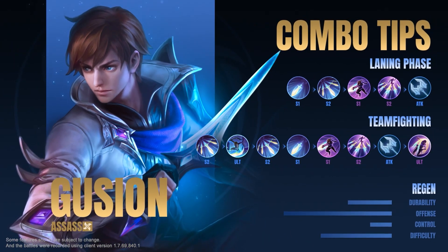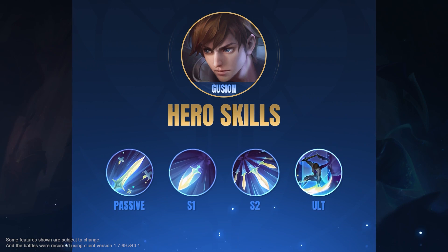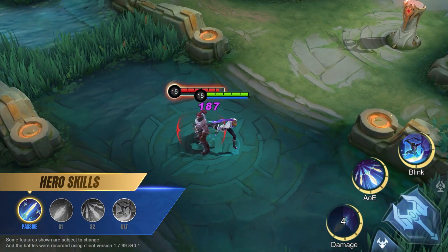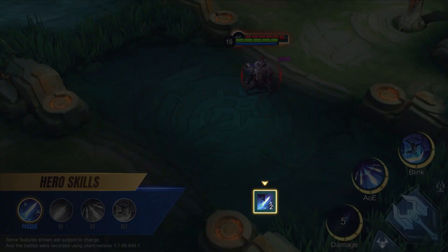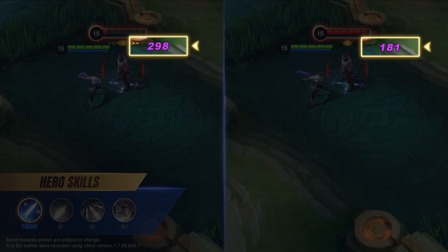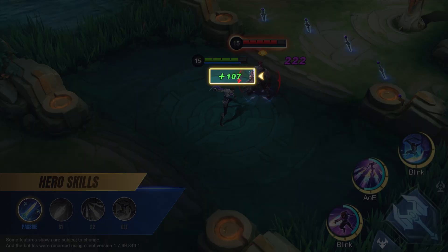Holy Blade, Guzhan. Passive: Dagger Specialist. Each skill cast adds a rune stack to Guzhan's dagger. Each rune stack allows his next basic attack to deal extra damage equal to the target's missing HP while restoring his own HP.